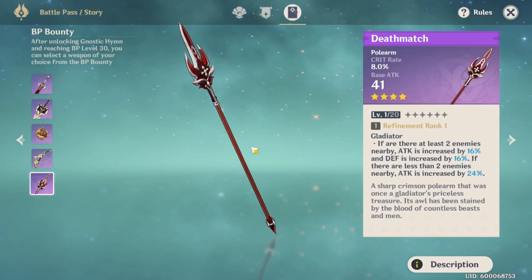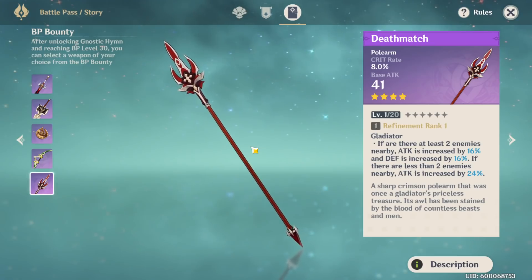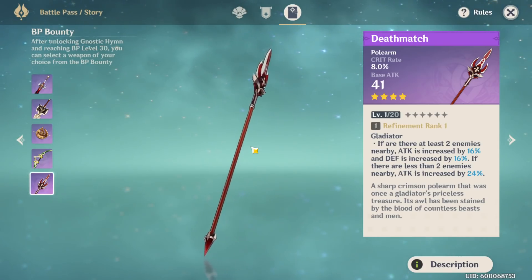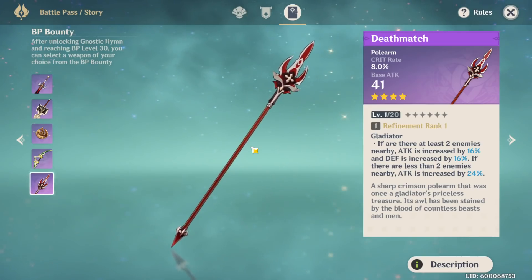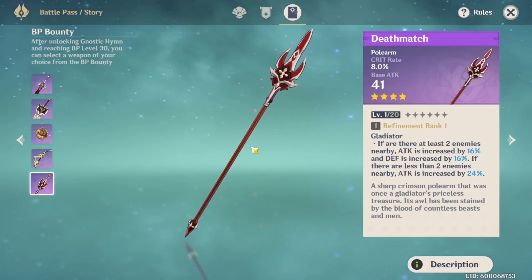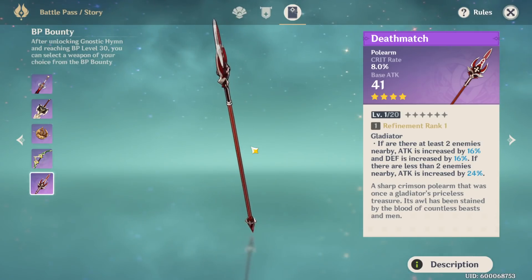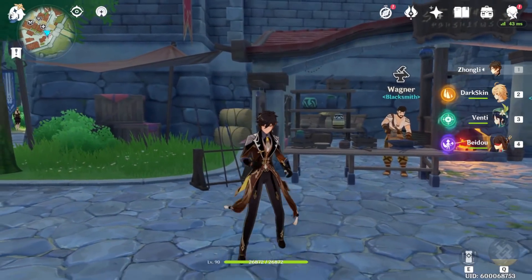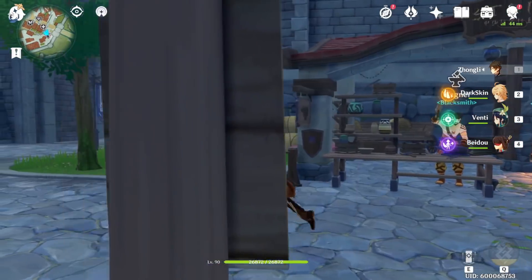For free-to-play options: you can go Crescent Pike if you are on a physical damage build, which I don't recommend for free-to-play. Or you can go Prototype Grudge, which is really good because of the energy recharge. Then there's the Deathmatch battle pass weapon if you want crit rate on the weapon instead of the headpiece. Those are all really good options.